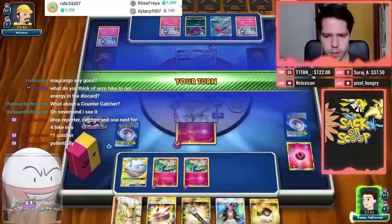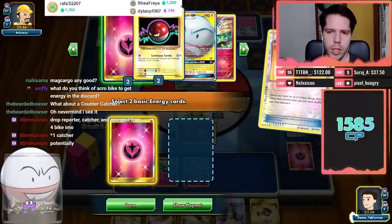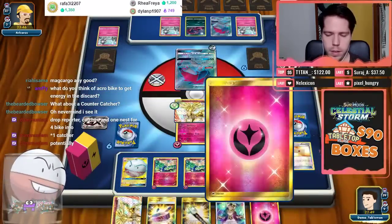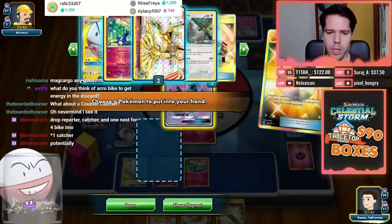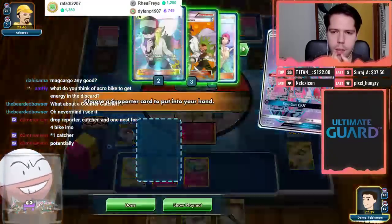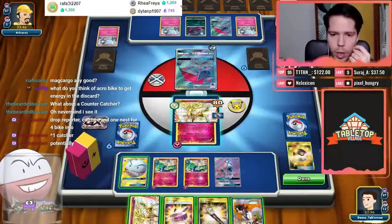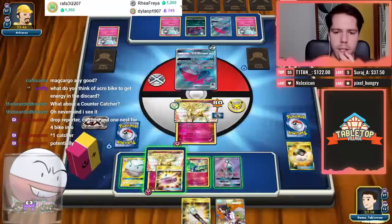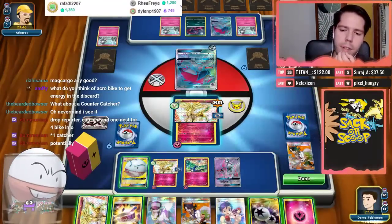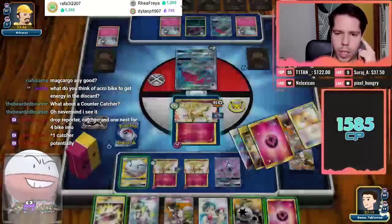My opponent finds the DCE and hits for 80 due to resistance — that's fine. I grab a Lele and go for Sycamore, losing a Field Blower which hurts, but I have no option. I want to see DCEs, not Fairies. I did find a Fairy. With the DCE and three energy, I check if I can knock out the Zork — one, two, three, four, five, six, seven, eight — it's not enough.